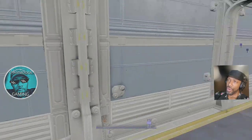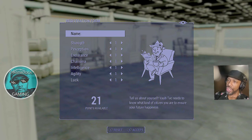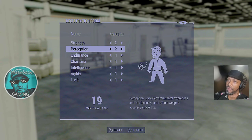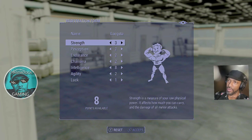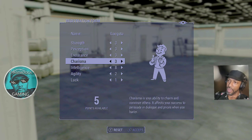So Nora's not coming with me, and apparently Nora is... dead. We're gonna call ourselves Gangsta for the day. Strength — we're gonna tick everything up except luck. We're gonna bring our intelligence to eight, strength to three, perception to three, endurance to three, charisma to eight, and that's it.